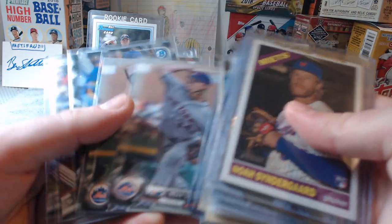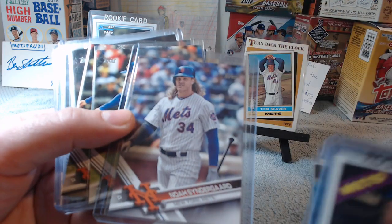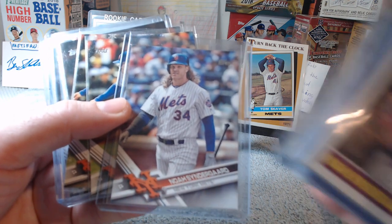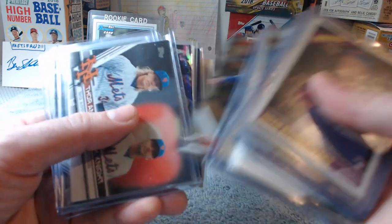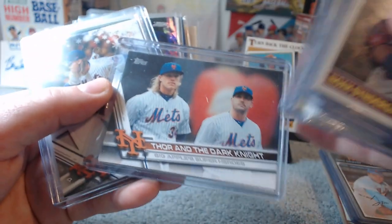Here's some Bowman Chrome — this is a short print, the 2017, not the super short print but it is a short print. Here's his regular card, his League Leaders card, his Chrome card, and here's him and Matt Harvey — Thor and the Dark Knight.